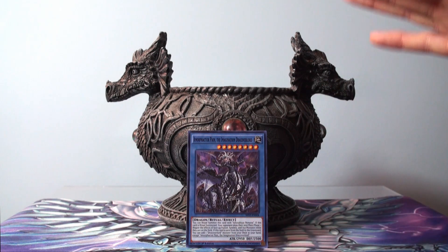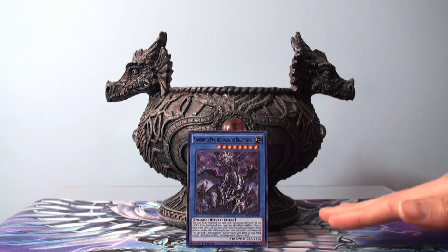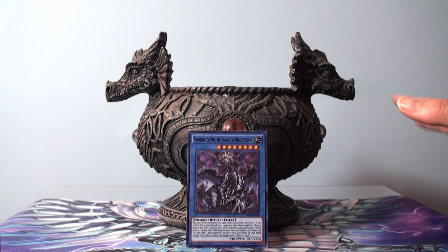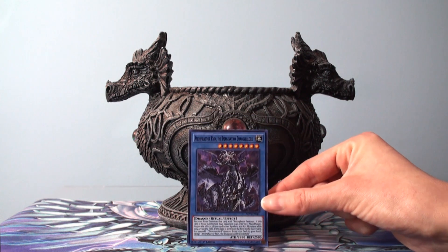The only extra deck monsters your opponent can really get use out of are Link monsters, because any Fusion, Synchro, or Xyz monsters they take out of their extra deck have all their effects turned off — they can't do anything. Very devastating going-first card. Very, very good.